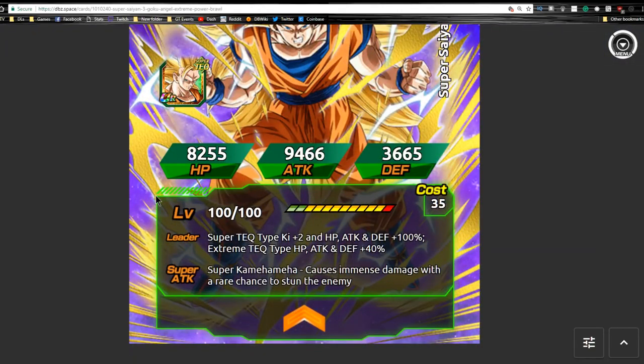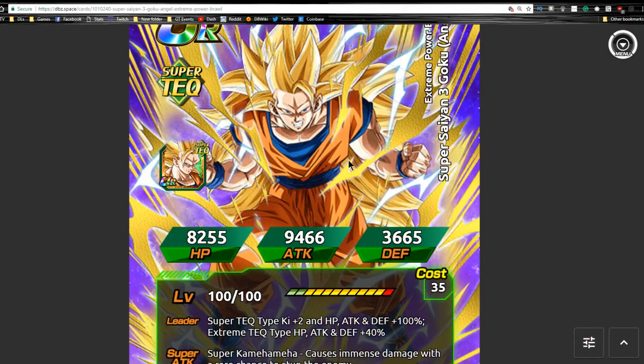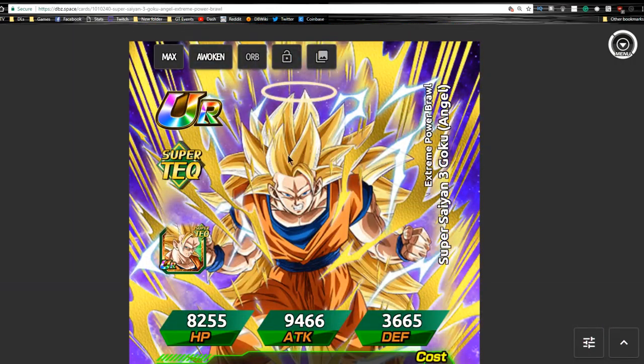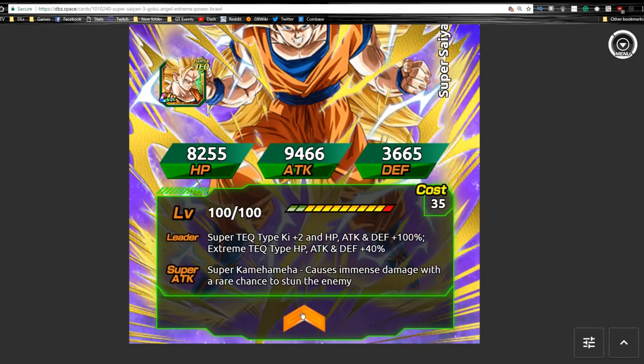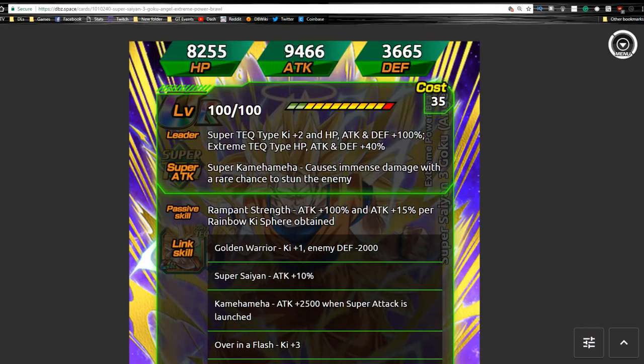One thing I want to note - the Super Saiyan 3 Angel Goku is the 120 Super Technique lead, which is why people are hyped about him. I really enjoy this card and would like to have him. I used a friend's copy before and he hits very hard. He's really good for a Revival category team. He does attack plus 100% innately, then attack plus 15% per rainbow Ki orb obtained. With a maximum of five rainbow orbs, that's 75% additional, so 175% max. On average you'll probably get one or two of them, so maybe around 130%, but he's still a very very good unit.